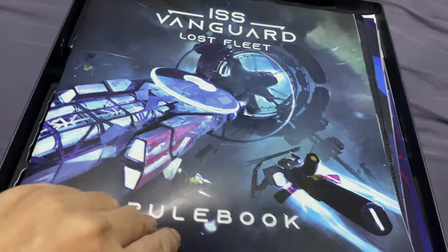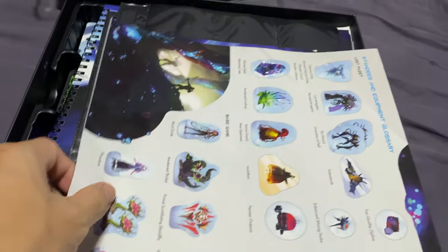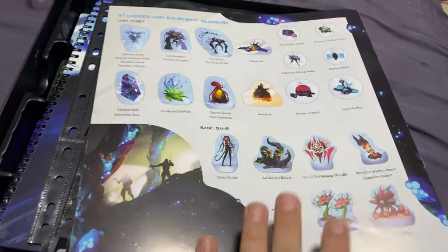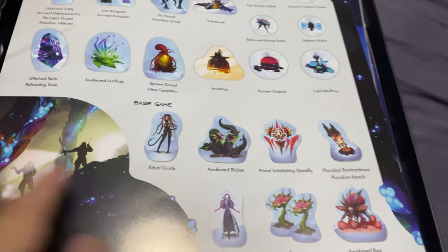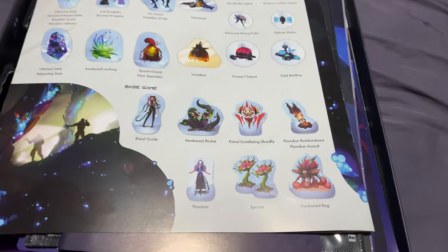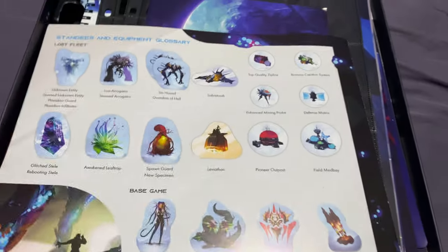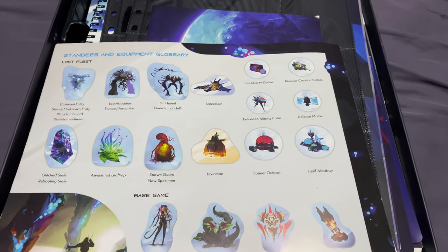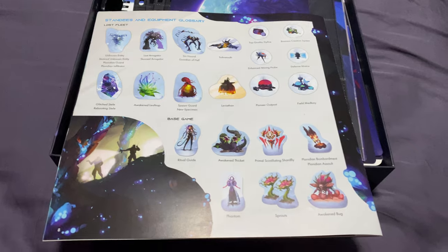The first thing that greets you is a very thin rulebook. There are some mentions of things you'll need from the original game. I should warn you, going through the components will involve some spoilers if you're expecting to go in blind - but it's better to have spoilers than missing items.